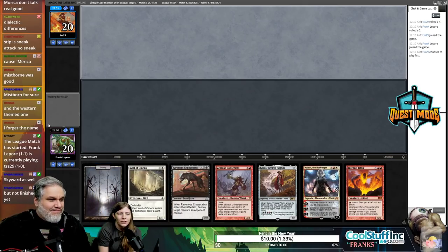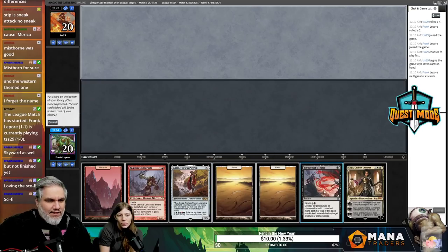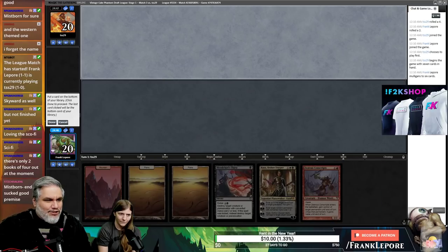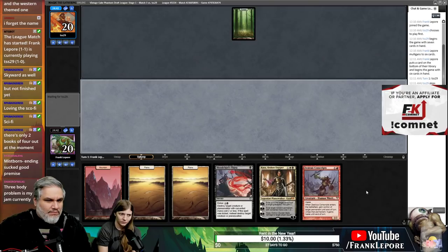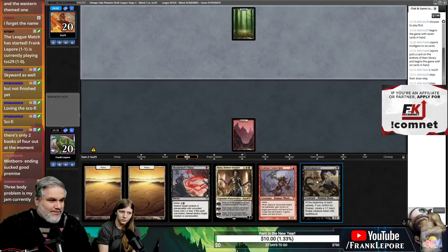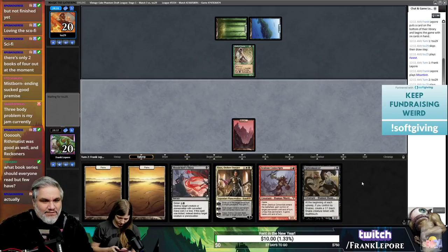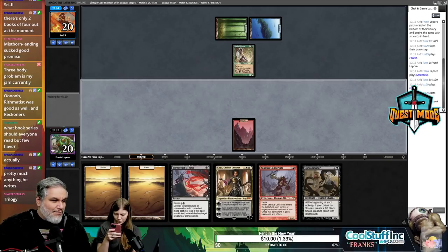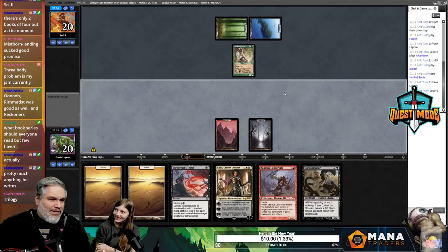The western one — The Alloy of Law — wasn't my favoritest but still good. If we get to five mana we probably can use Golos. Swamp, Blood Crypt — oh wow. Three Body Problem is my jam. Is this another blue-green deck? Rithmatist was good and Reckoners — pretty much anything he writes. Why don't you just marry him then? He plays Magic. Wait, are you talking about Patrick or Brandon Sanderson? Yeah — he does play Magic.